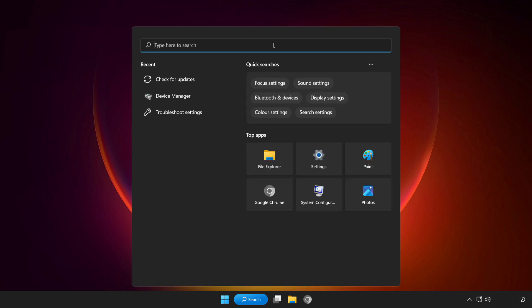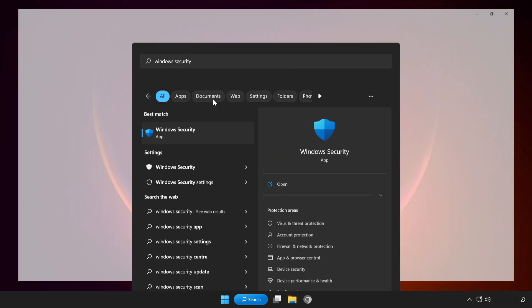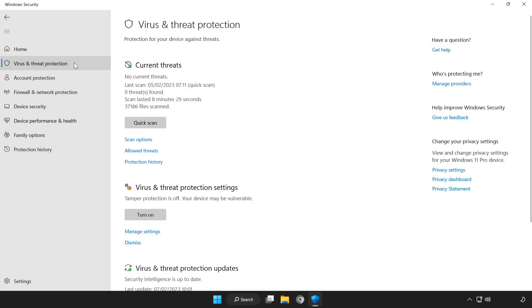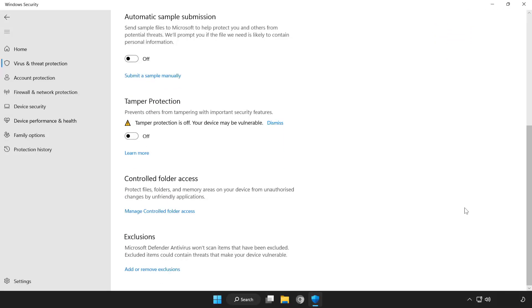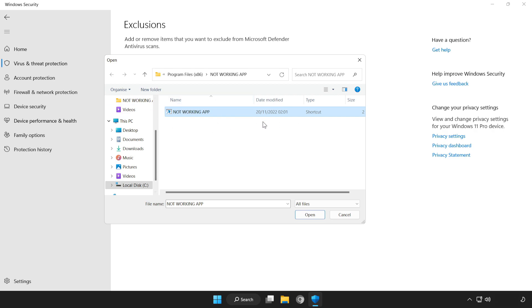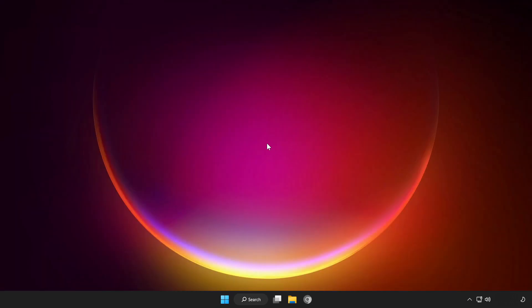Click the search bar and type Security. Open Windows Security. Click Virus and Threat Protection, scroll down, and click Manage Settings. Scroll down and click Add or Remove Exclusions. Add an exclusion — try File or Folder. Find your not working application, select it and click Open. Close the window and restart your PC.